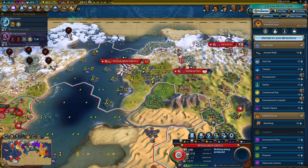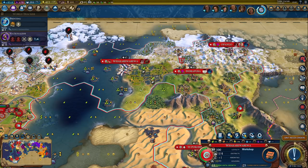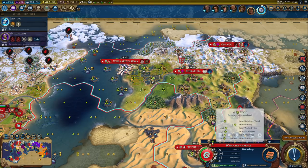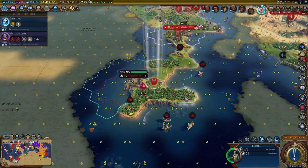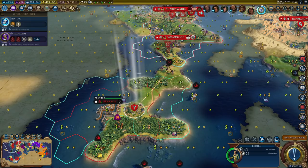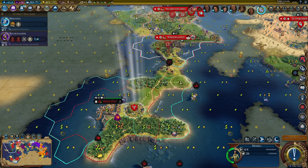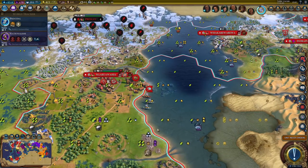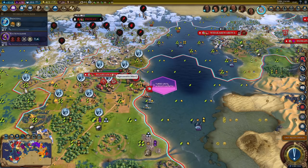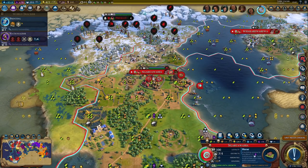This could be another campus, but it should probably be a workshop to boost production here a little bit. It's basically capped on housing already. I'm out of charges on the hero and this hero cannot fight, so that's that. Now I can get a few fisheries - I just need to buy some tiles.